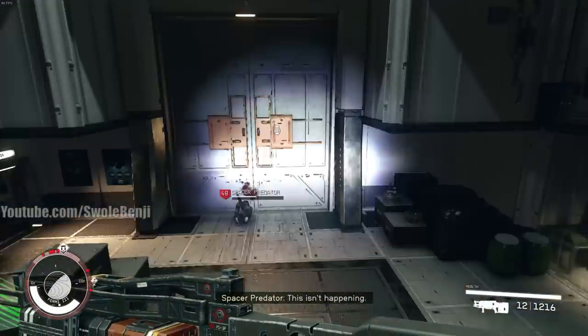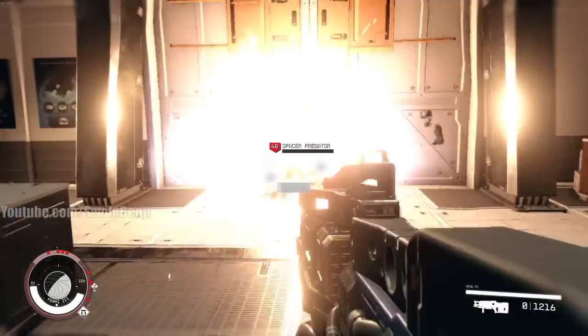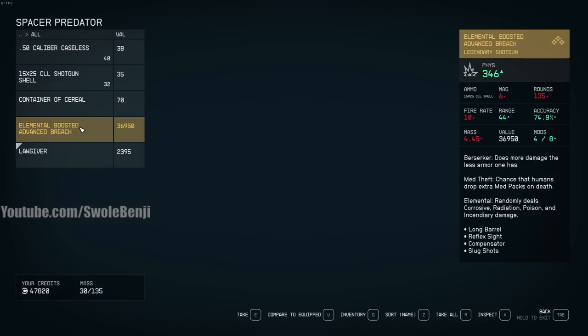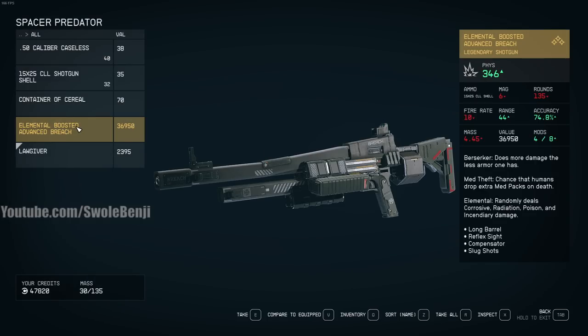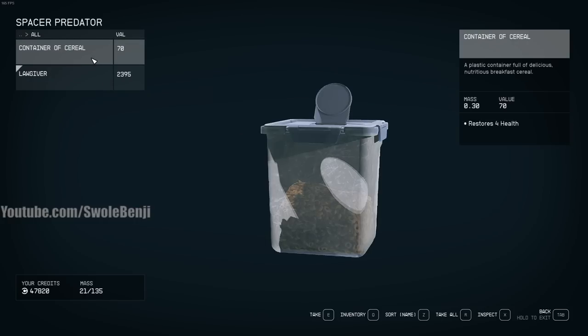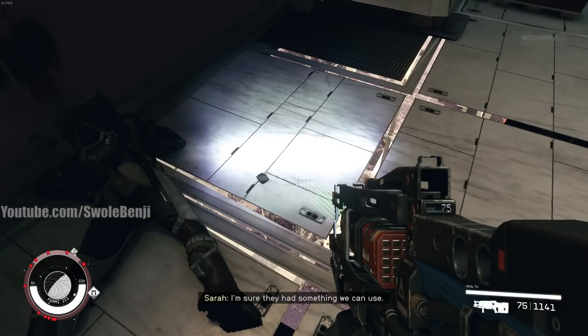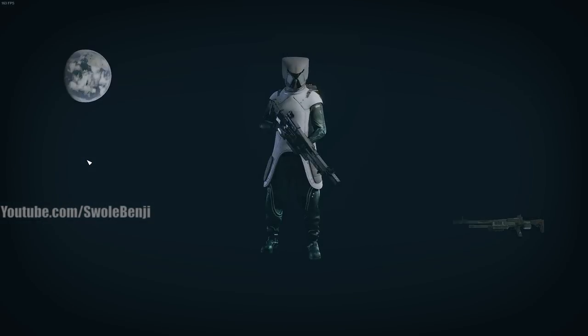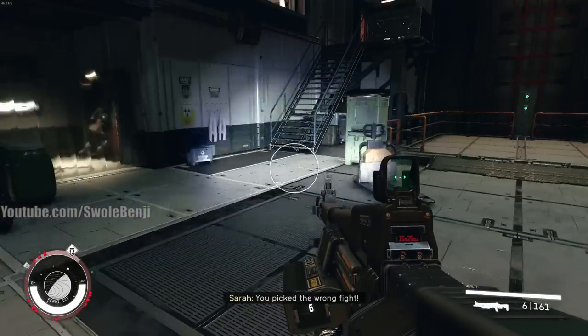Grenade — run away! That one almost blew up. Let's check the loot. First legendary: Elemental Boosted Advanced Breach! Look at that damage — holy crap! That is a nasty drop. I'm saving that. Oh yeah, let's equip that. I want to try it out — that looks sick. That is a badass weapon.